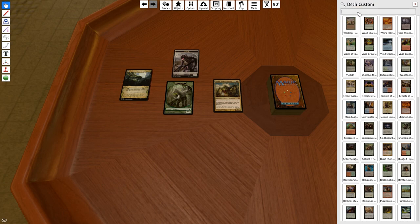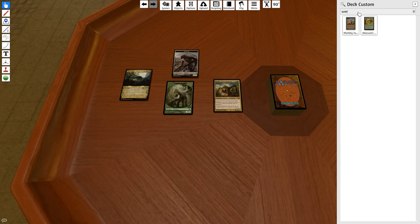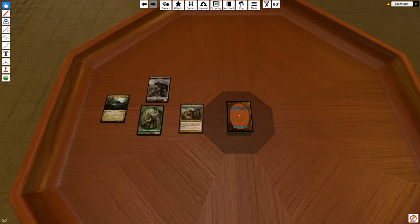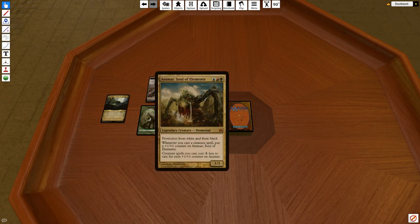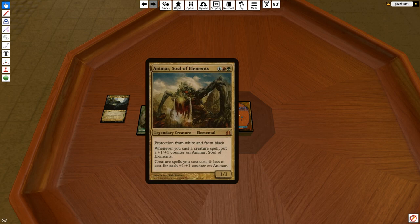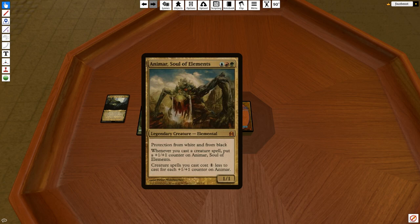Here are some shortcuts you need to know for Tabletop Simulator. You can see cards are hard to read if you zoom in. You can click Alt and it creates a nice zoomed-in image so you can see the card. If it's still too small, keep holding Alt and click the plus button to increase the size. To reduce the size, press minus.